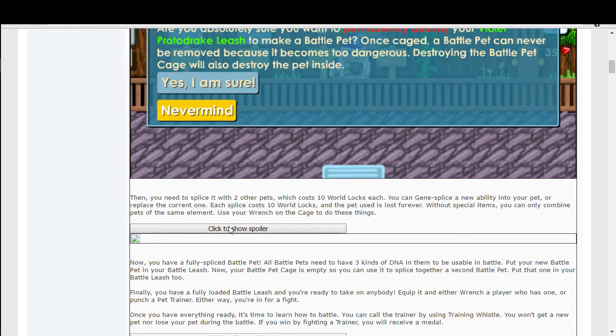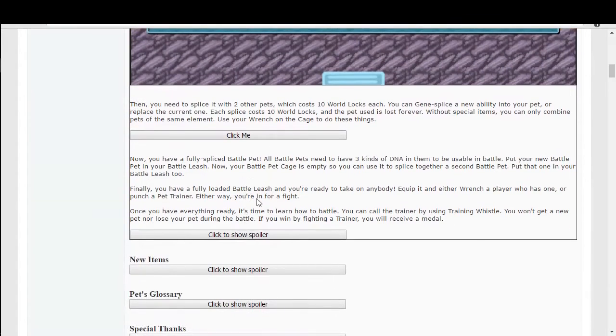Without the special items you can only combine pets of the same element. Now you have a fully spliced battle pet. All battle pets need to have three kinds of DNA to be usable in battle. Put your new battle pet in your battle leash — your battle pet cage is now empty, so you can use it to splice together a second battle pet and put that one in your battle leash too. Finally you have a fully loaded battle leash and you're ready to take on anybody.